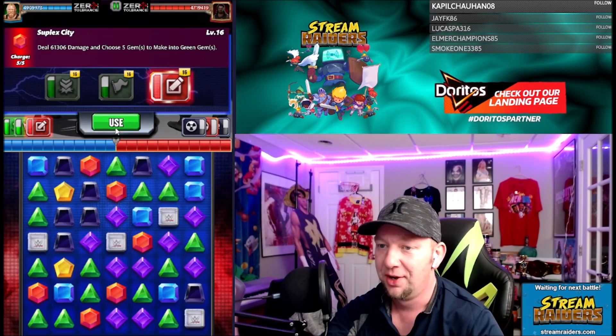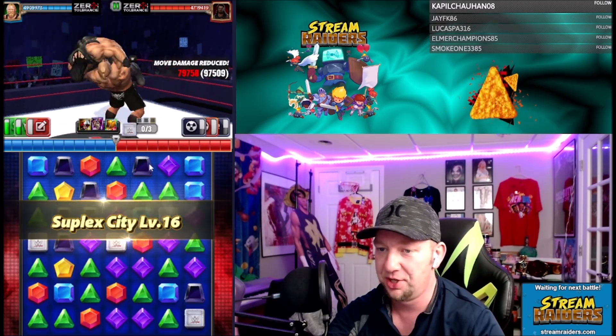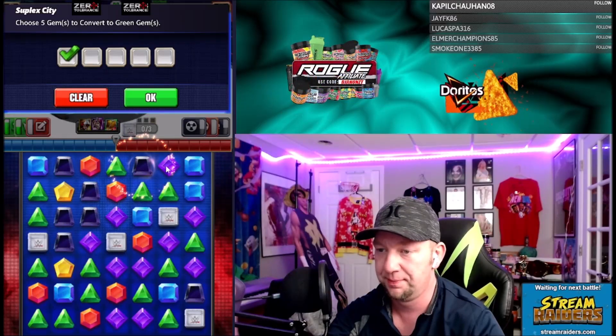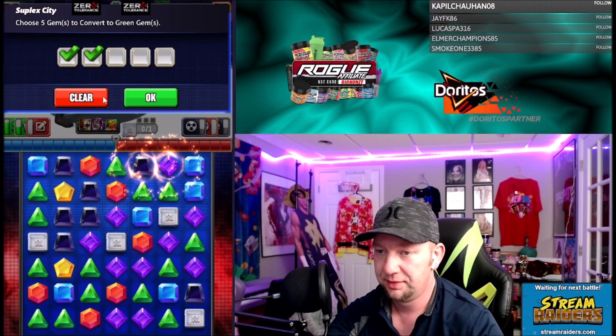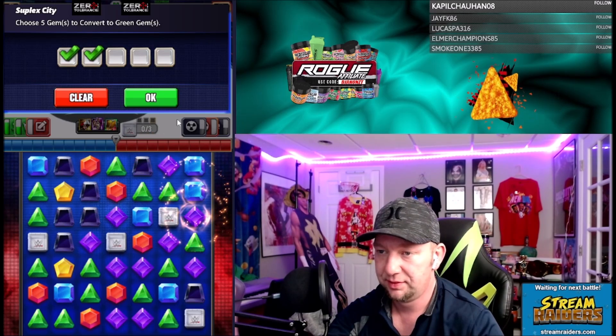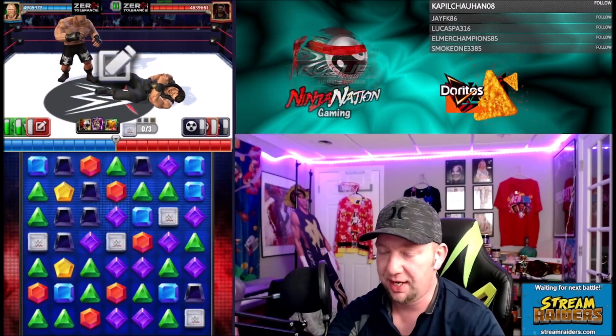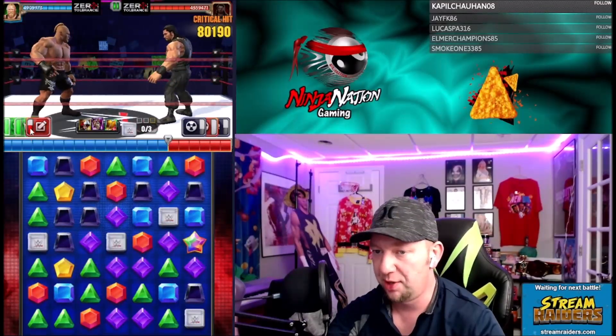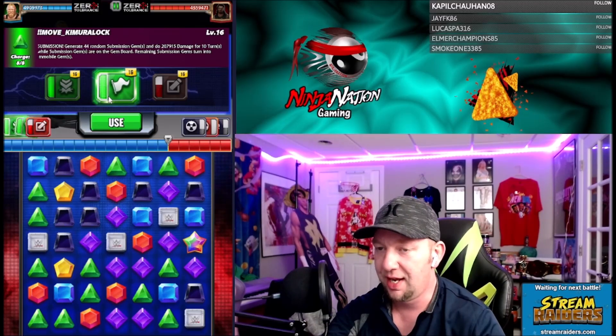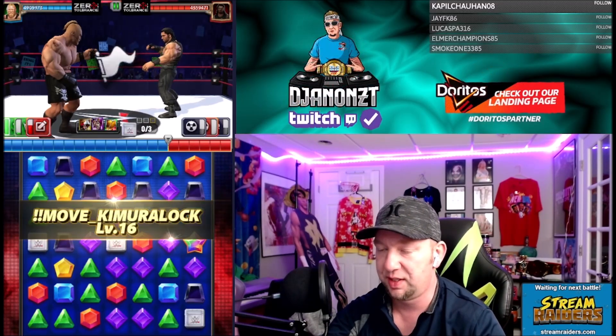It should be even worse than before because now I have a reason to use the other green move. I only need a four charge on green here — let's play a little smarter this time. Let's just do that — hopefully no cascades here. Okay boom, there's my red MP back. Now I can go ahead and hit the Kimura.